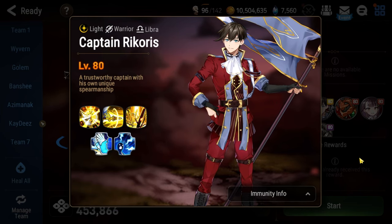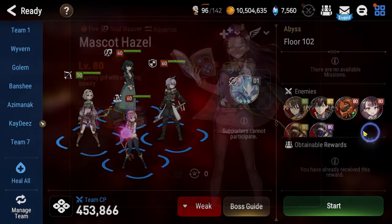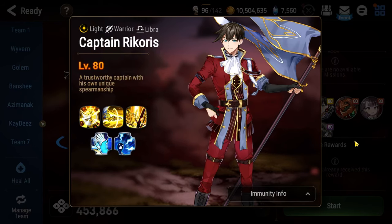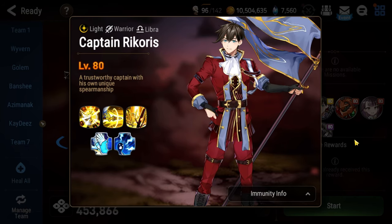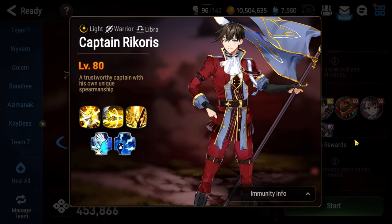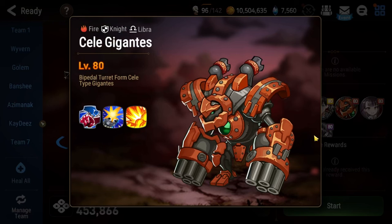Ricorous at the start of the very first encounter spawns Mascot Hazel as well as a Gigantes. The Gigantes does not actually move up the combat readiness bar — he has zero speed. The only way for him to move up the CR bar is when you hit Captain Ricorous. If you try to avoid hitting Captain Ricorous, he will eventually provoke you and force you to attack him to push this Gigantes to the top.